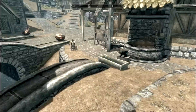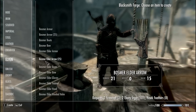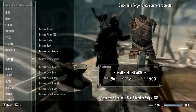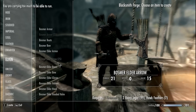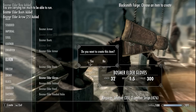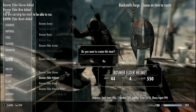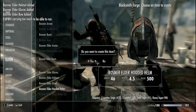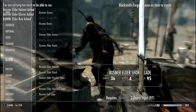Now the improved version — the elder one. We go back to the Elven crafting menu and the elder armor looks really cool. The elder set includes arrows, boots, bow, gloves, and helmets. Some swords are missing because I'm lacking firewood, but that's not a problem.